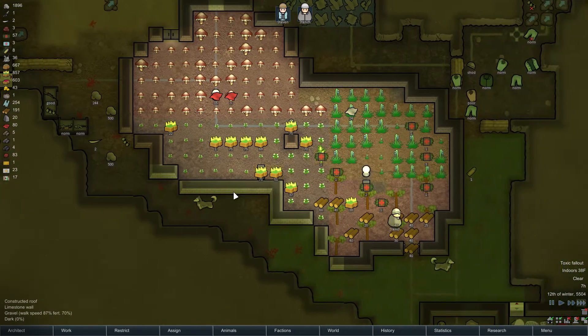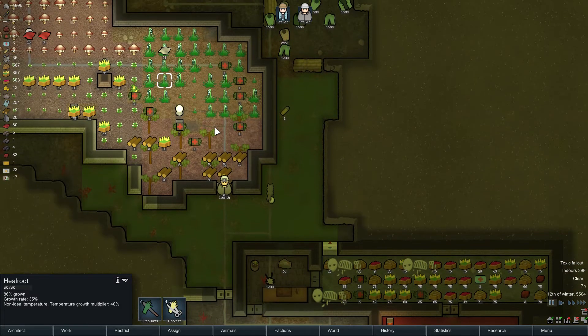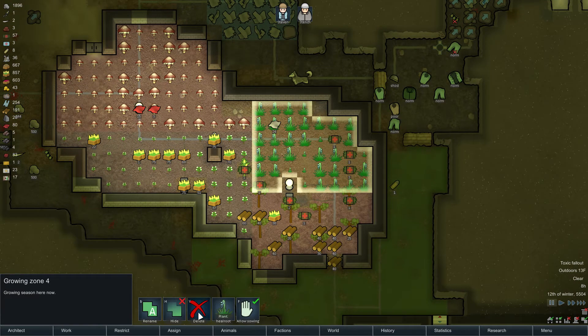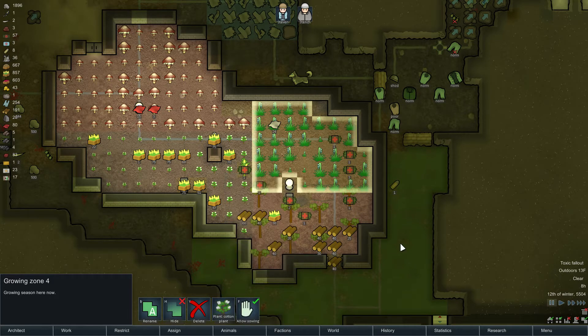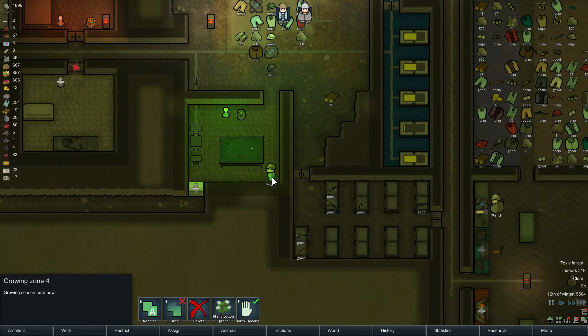And he's going back to the corner that we don't exactly need. Oh, the healroot is almost done and I don't really need more after this batch. So once he's done harvesting it, I can probably do it right now - I could change it to something else. I don't need wood, I can go back to cotton I think. Cool, Stench is working on that - that's good to see.